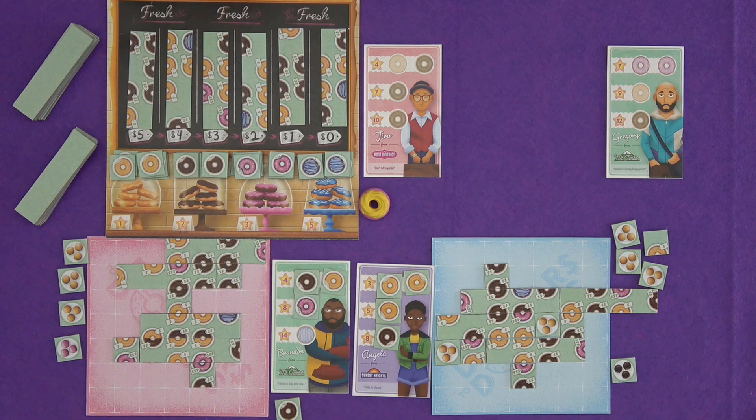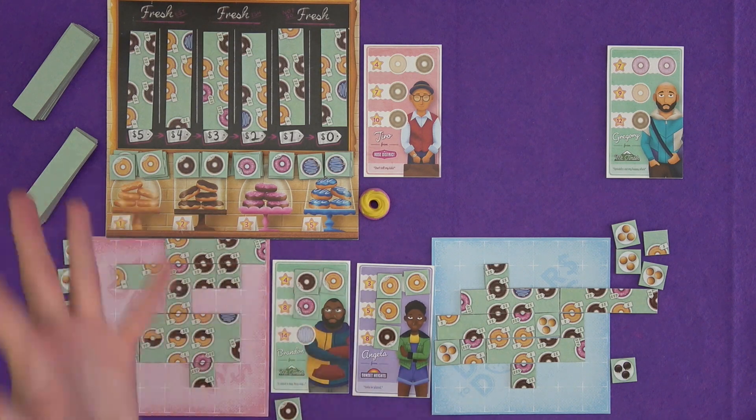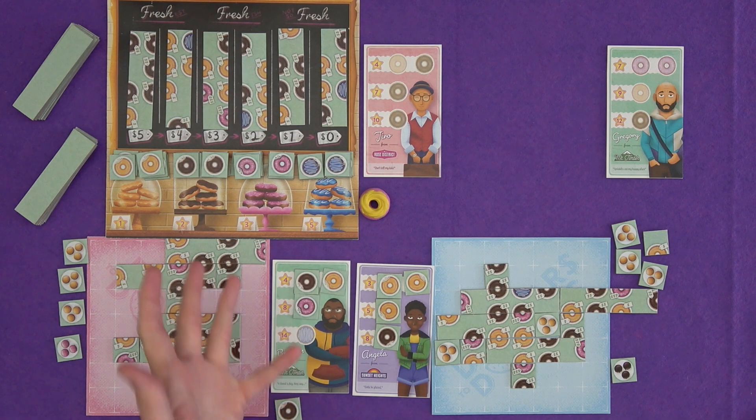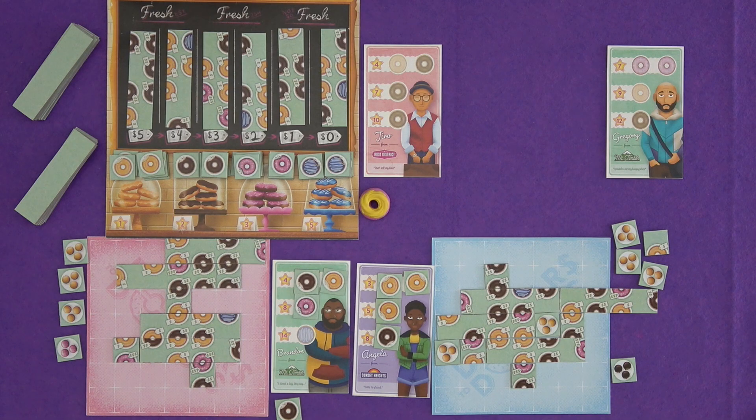So there we have it — that's Dollars to Donuts. If I've piqued your interest, remember the campaign page is in the description and you can go and check out all of the final stuff that's being offered there. If you'd like to know what I thought about the game, that will be linked in the description too, or it'll be coming up on screen very shortly. If you'd like to check out more games, I've got nearly 400 on the channel right now. Maybe you'd be interested in some more puzzly tile laying games like Calico or Baron Park. Thank you for joining me for this one, and I'll see you for the next game. Bye everyone.